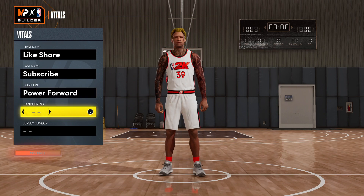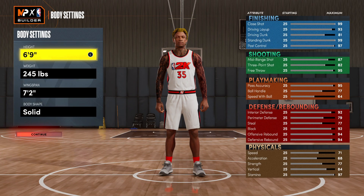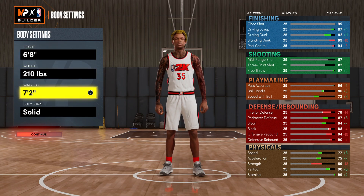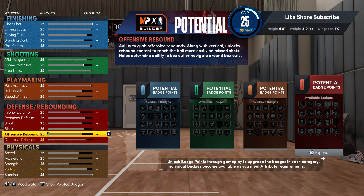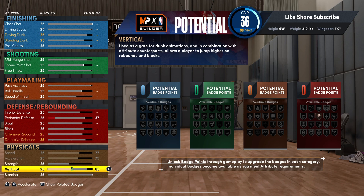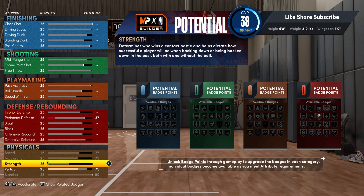We're gonna go power forward on this build. You want to be six-eight, take your weight down to the minimum, and the wingspan you want to put at seven feet. We're gonna get right into the physicals — max out your speed and acceleration, vert you're gonna put at 75, and stamina you want to max out at 99.